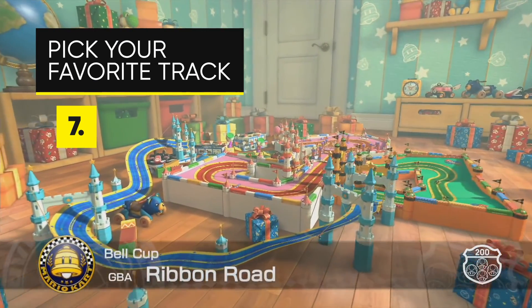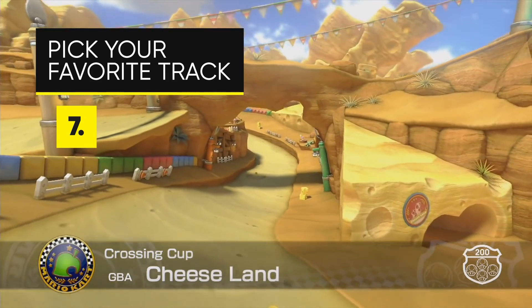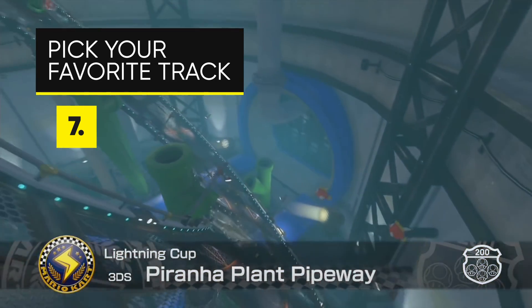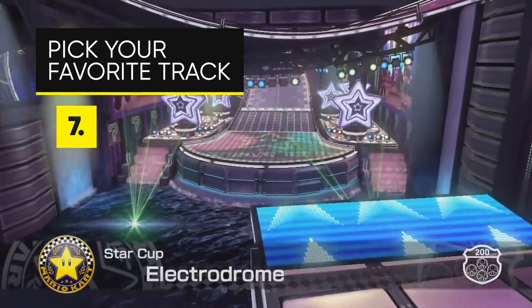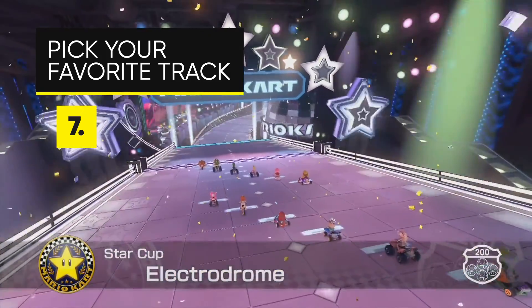Number seven: pick your favorite track, get a feel for the layout and then go more in depth — whether it be more advanced tech that applies more generally across the board like soft drifting, or learn some more track specific tech like the Electrodrome world record shortcut method for example, which we'll be covering later in an episode of Mario Kart University.